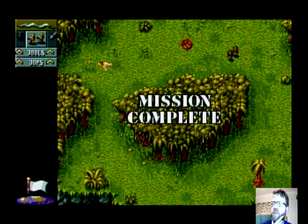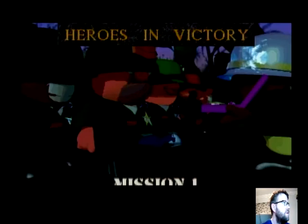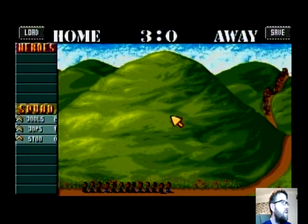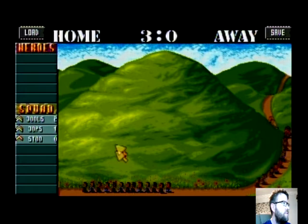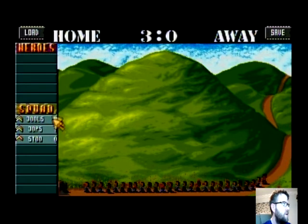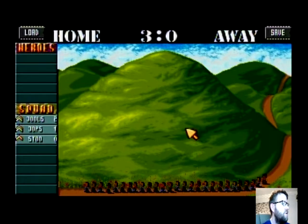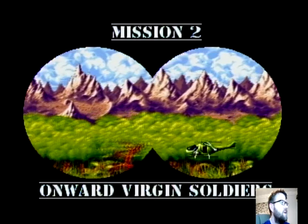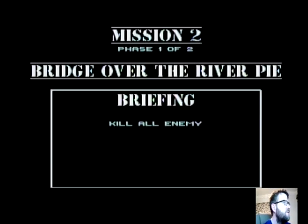The first level just gets you used to playing the game. This backdrop in the Jag version has kind of like 3D generated characters, not in the Amiga — I think that's used in the 3DO version. We've got some more recruits in case we lose some of our squad. The fellas here, Jules, Jops and Stu were programmers. I think it's Stuart Cambridge. Jules — who's Jules? I forget. Obviously there's John here.